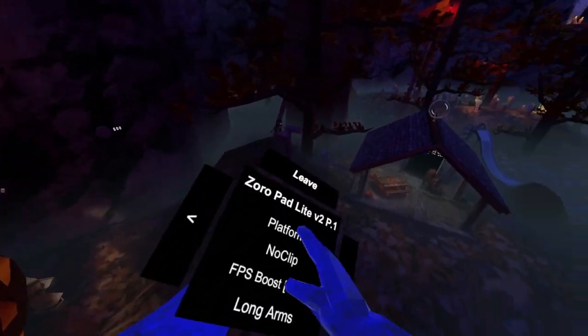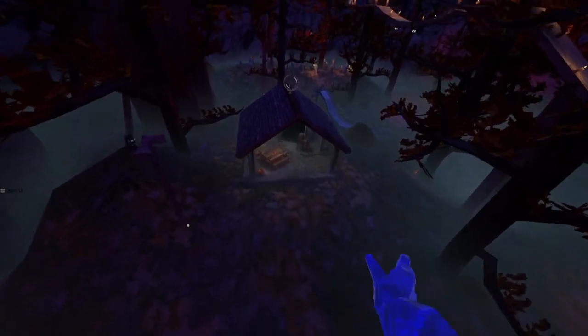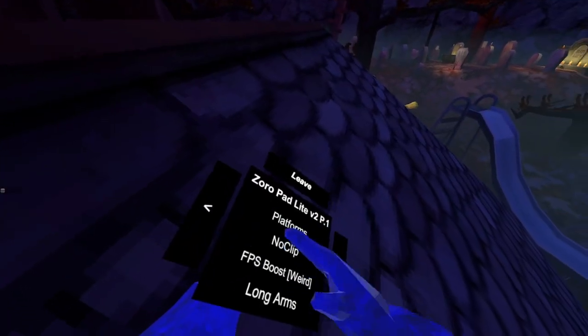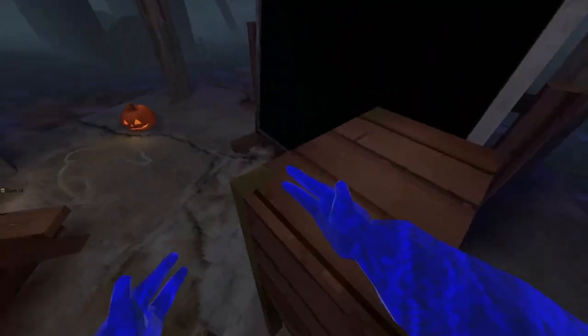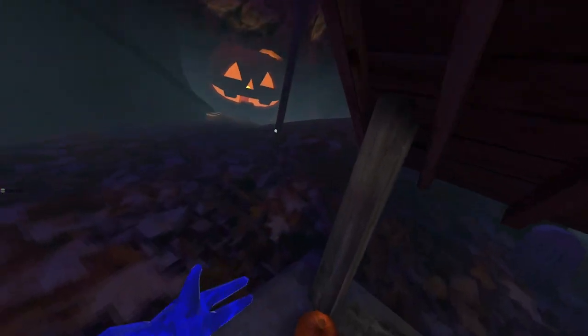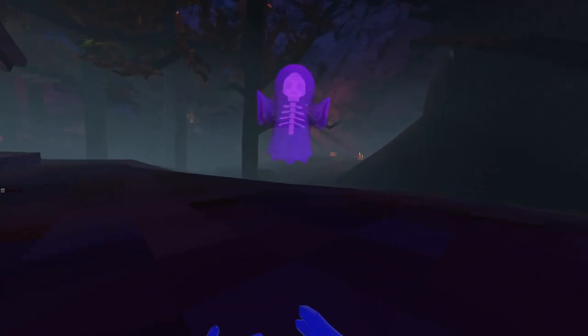There's a leaf at the top. Platforms — there's some blue, yellow, kind of white platforms. No clip: you use your trigger and you can no clip. FPS boost — it gives you an FPS boost.